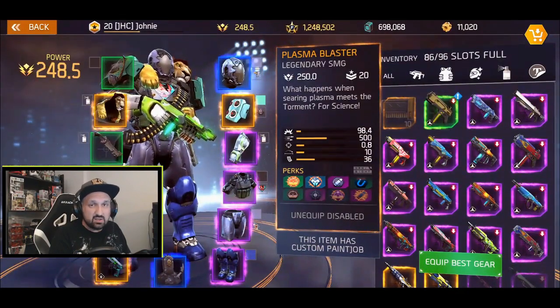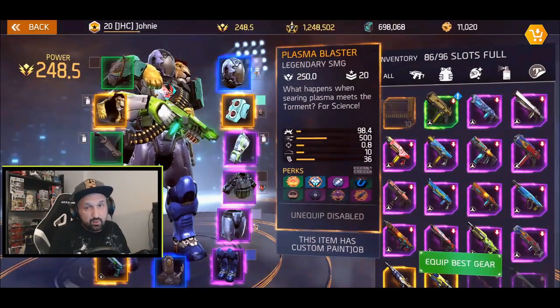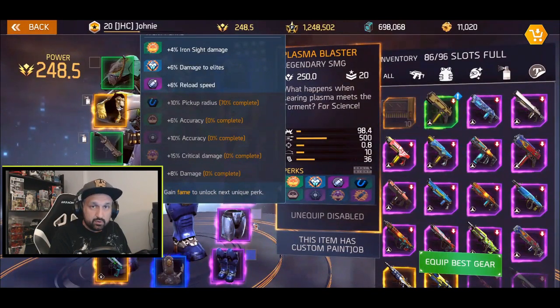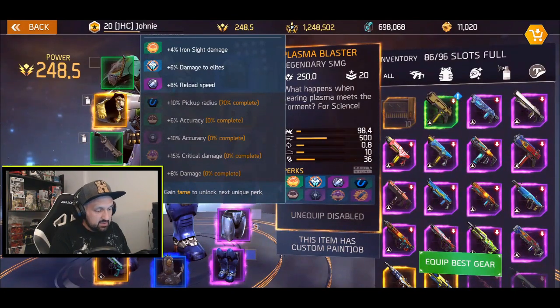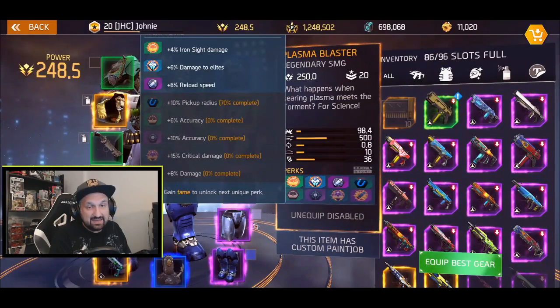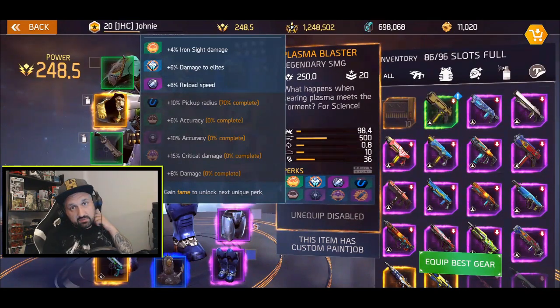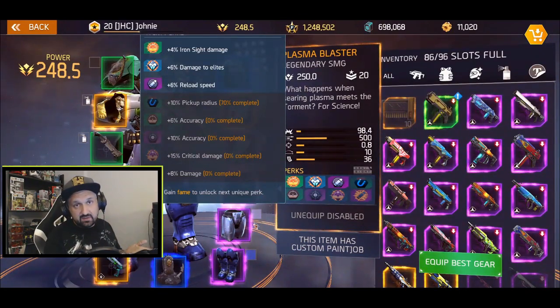It's got small range and low accuracy. I haven't played with it much — only three perks unlocked: damage to elites, iron sight damage (which I almost never use), and reload speed, which is nice. But the last perks are the best: 15% crit and 8% extra damage. I wish I had all these before trying it in PvP.